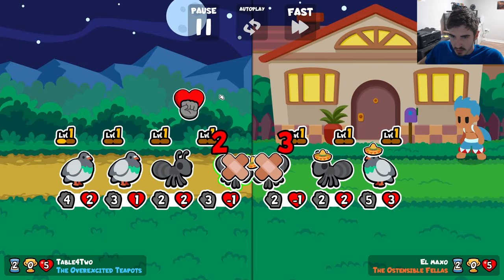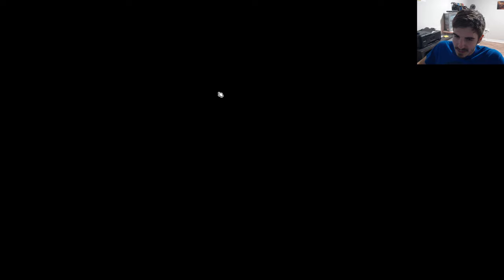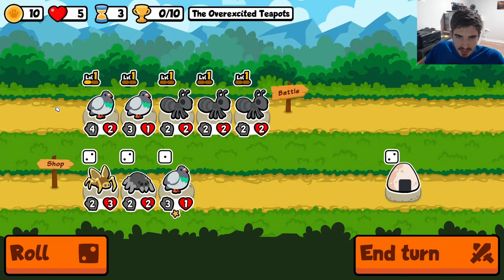Drawing is the best. You can draw, you can lose — it doesn't really affect your hearts. We're going to do it again. We're in the drawing zone right now, which I'm here for. We'll send it.